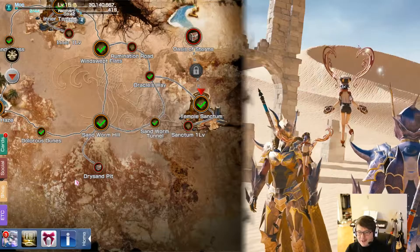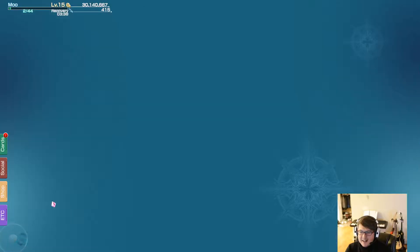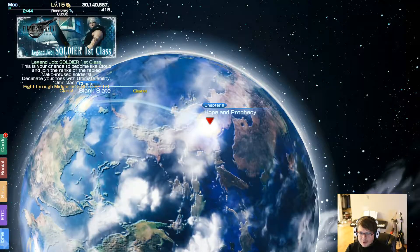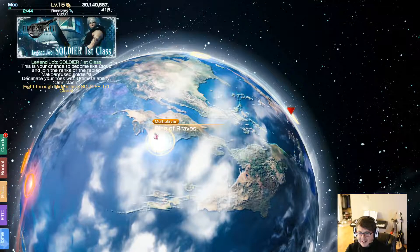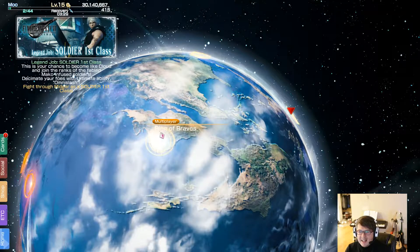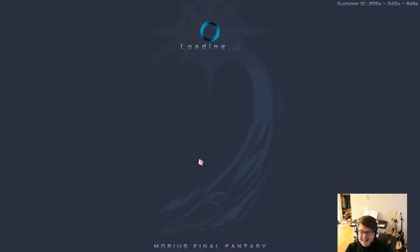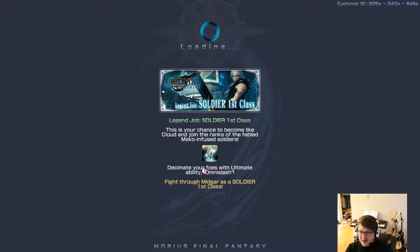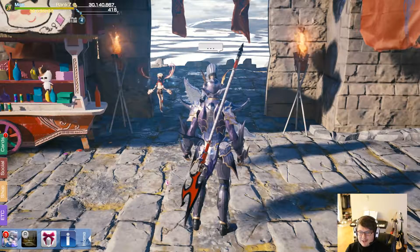...after you beat the first chapter, when you go to your world menu, you will see this multiplayer Ring of the Braves. And in multiplayer, which we will go into right now, you're going to have a completely separate stamina bar. So essentially you have two independent stamina bars where you can extend your gameplay as much as you want.